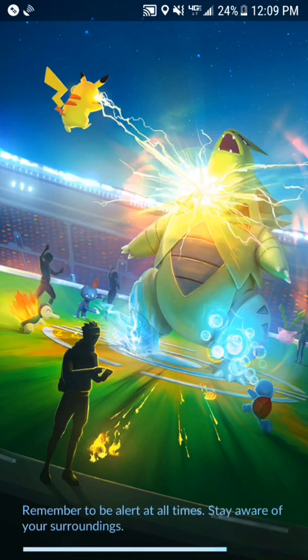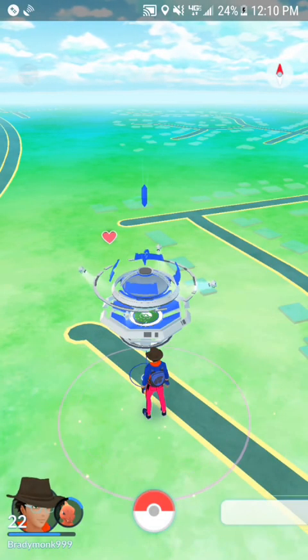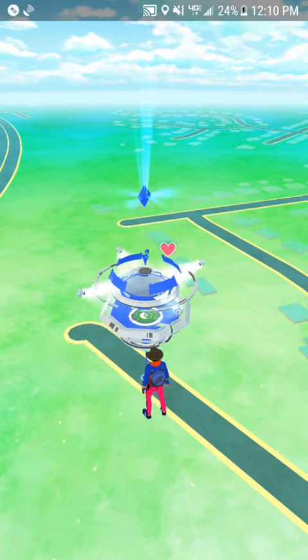I like the new loading screen. Except no one would ever use a Piplup and Squirtle to defeat a Tyranitar — a 21,000 CP Tyranitar. Doesn't make any sense.